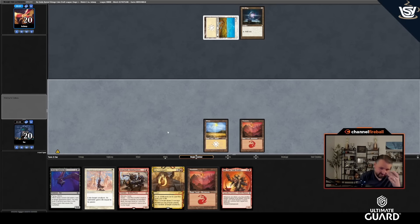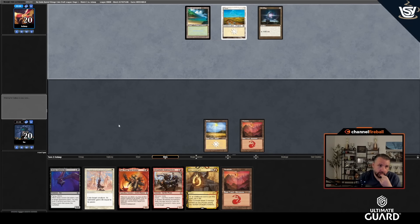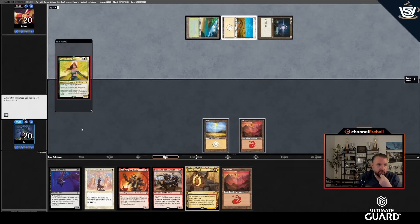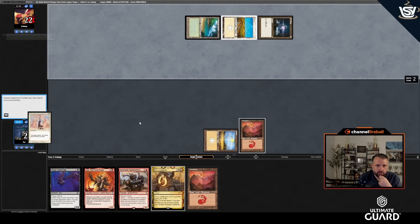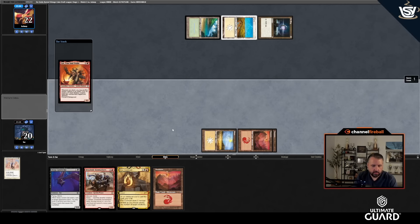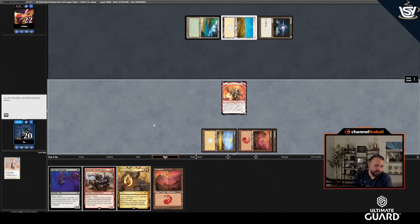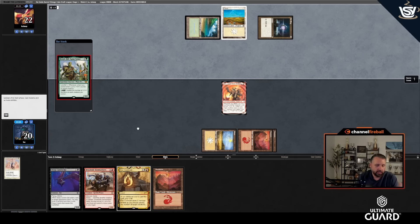Gut or Bombardiers — I'd rather sacrifice to Gut to start. Bristly Bill. Maybe they don't have another play. A-Johnny would be my best draw — even if Gut dies I have Bombardiers as backup. Seasoned Dungeoneer — they'll get Initiative, but I'm probably going to take four. They might pump Bristly Bill or something else. They'll gain a life and I'll take more damage. Actually they didn't even attack me.